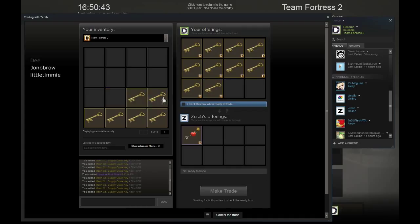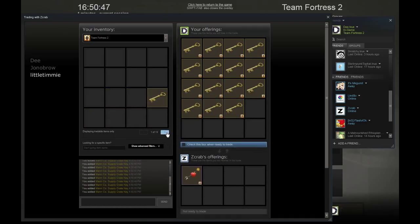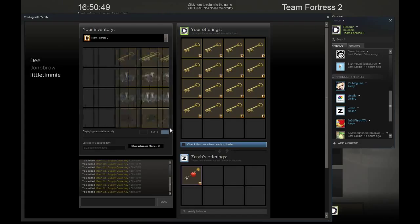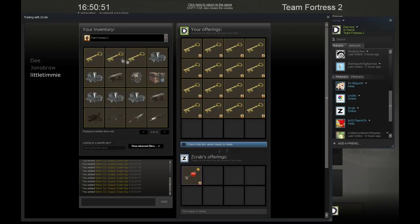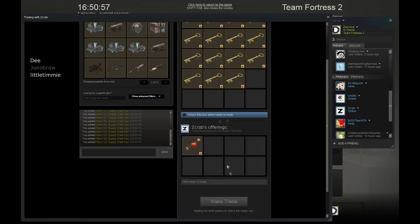This is an Orbiting Fire Fruit Shoot, painted Australian Gold. I really like this Unusual. There's going to be a clip on later showing it in game — it's really, really cool. I really like this hat. It was a sniper hat, so it's not that bad. Orbiting Fire is a second gen effect, so it's higher tier.